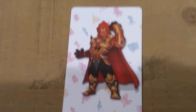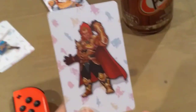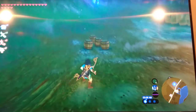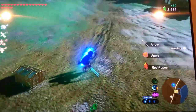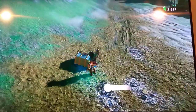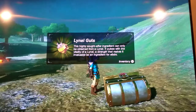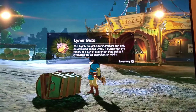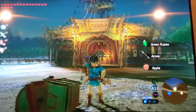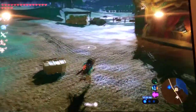Next we have the Ganondorf card. Though it seems like it'd be a special card, it's actually pretty normal — a few barrels filled with rupees and arrows, an apple, and a chest. All of these come with a chest and some drop of loot. Lynel Guts dropped — this highly sought-after ingredient can only be obtained from a Lynel. It pulses with the vitality of a Lynel, a strength that makes it invaluable as an ingredient for elixirs. Amiibos are very helpful if you're in a tight spot and need food or anything.